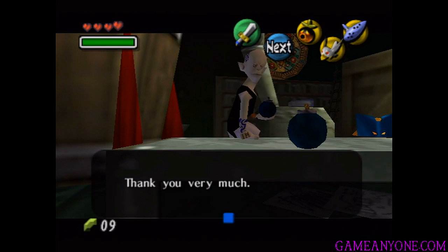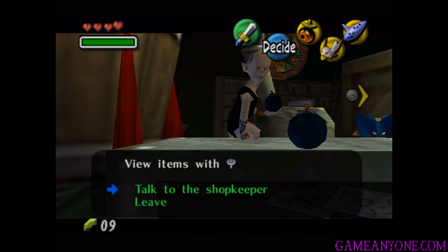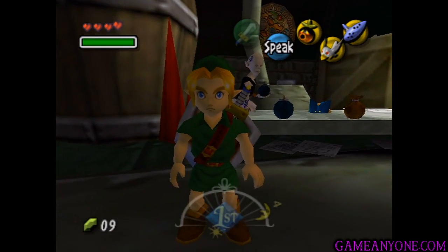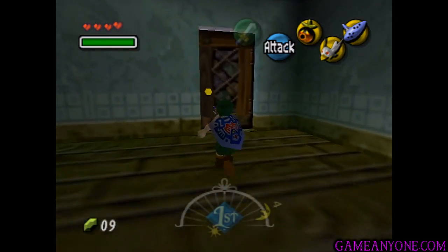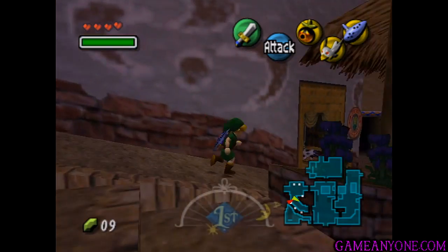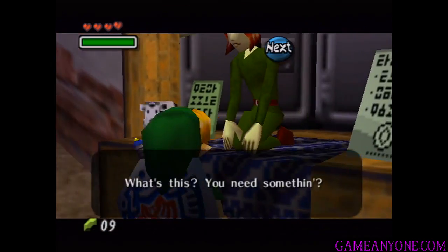I think this will only be available if you saved the old lady and got the blast mask. So if you saved her but then reset time, you've got to save her again before you can buy it. Just make sure you do that in the same cycle you want to buy it. But now that we've got that, we're left with a measly 9 rupees, which kind of sucks. So I'm going to go ahead and deposit the 9 rupees that we have.